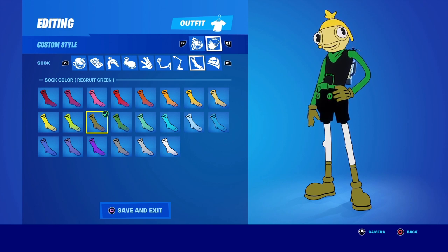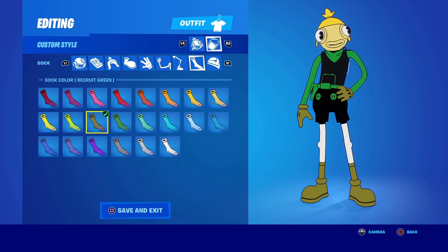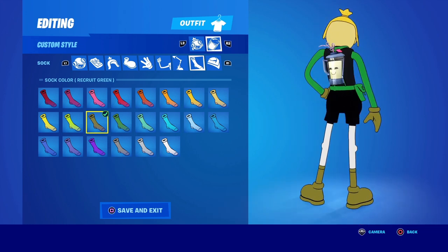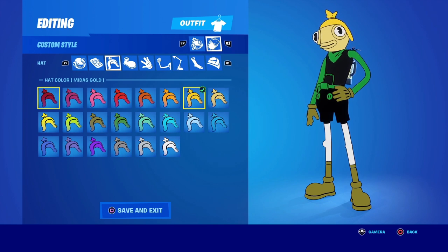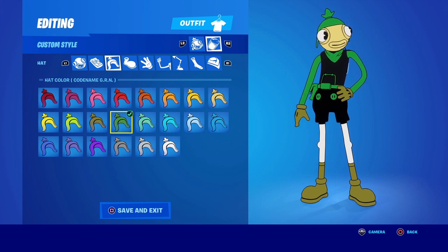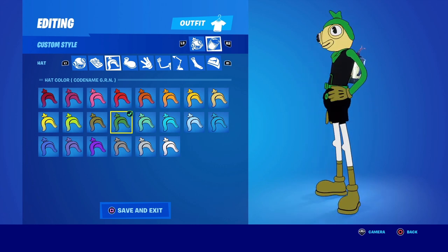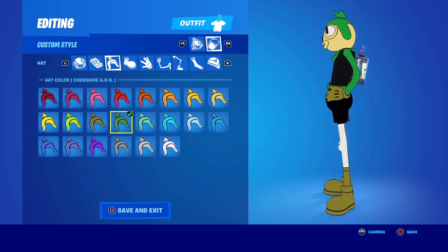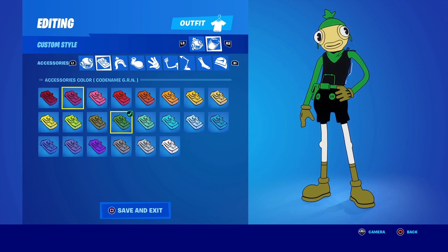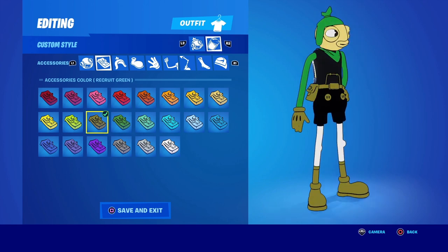This one is supposed to be Link. I get the green shirt and green pants and the human face, but the redditor left out the hat entirely. When I think of Link I think green hat, so I'd put a green hat on him. I'm also not sure about the gloves — did Link ever have gloves? And the boots color is questionable. I do like the white legs since Link sometimes has white pants.